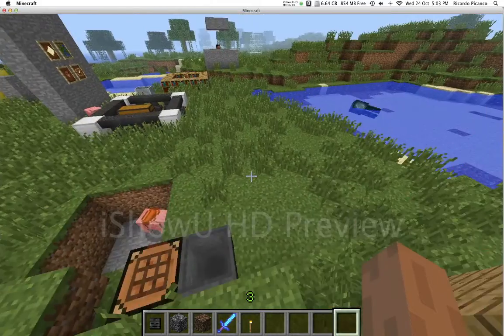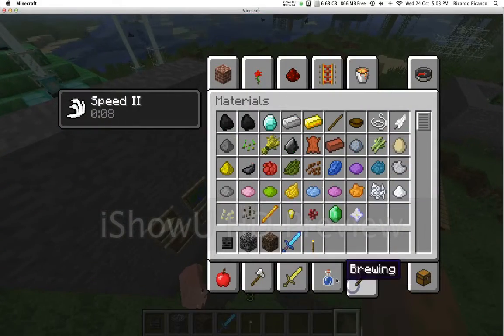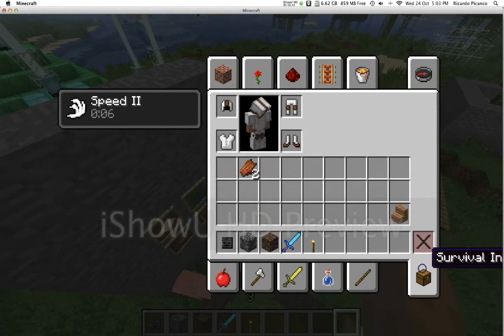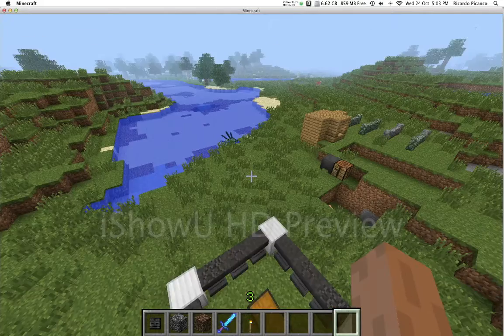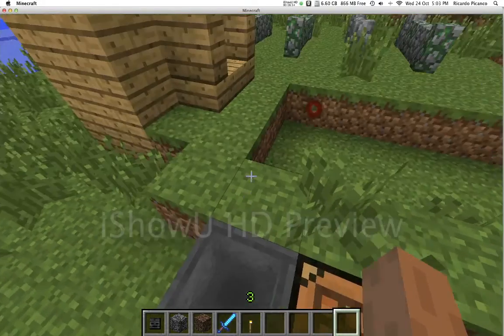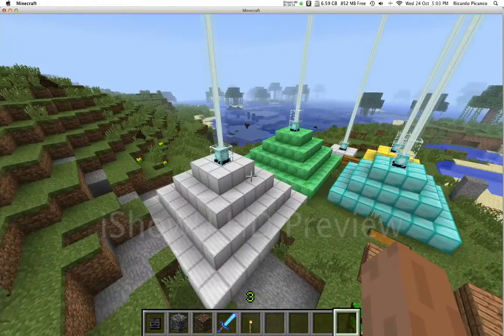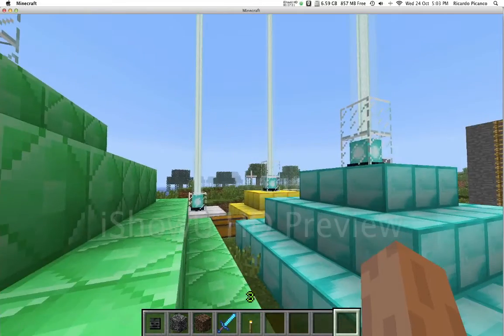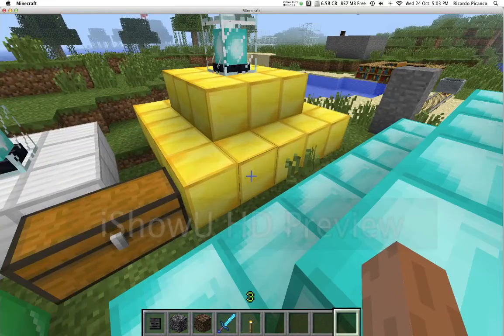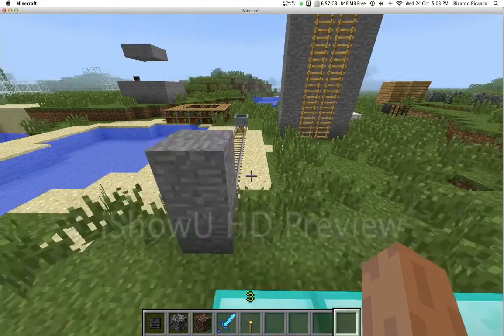I'm wearing dyed armor — you can dye armor in this update. If you no longer want that color, you can remove the dye using a cauldron: right-click on the armor while the cauldron is full and it will remove the dye.